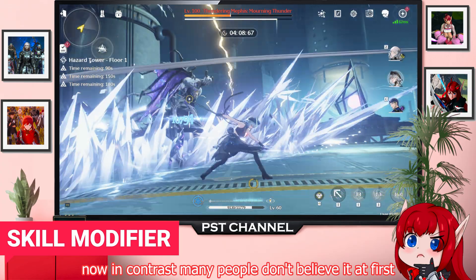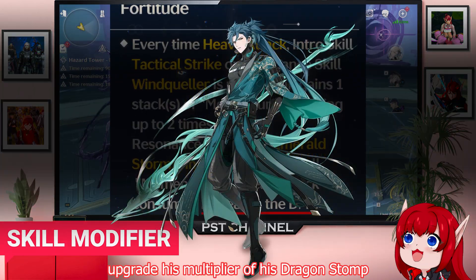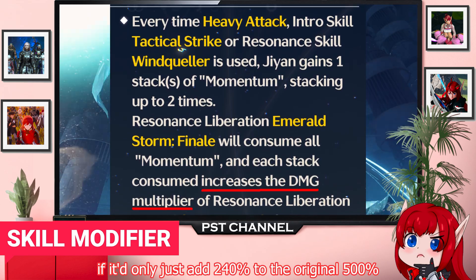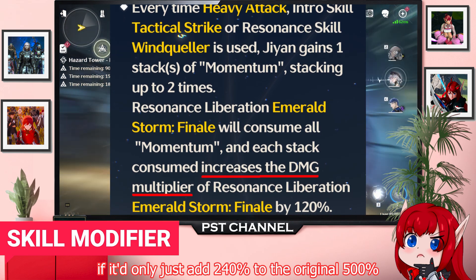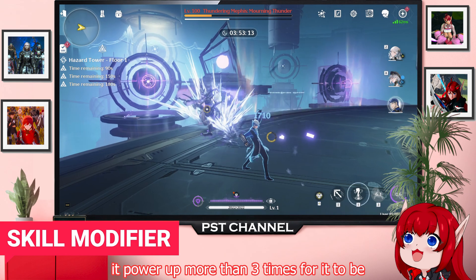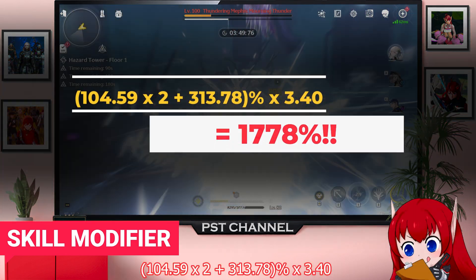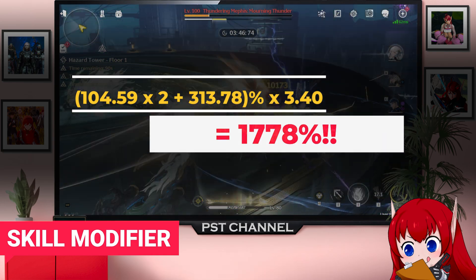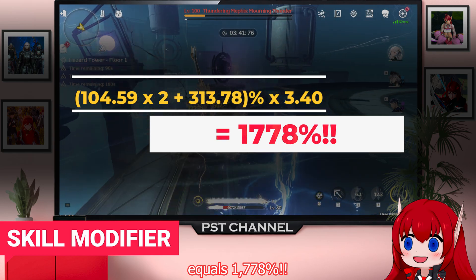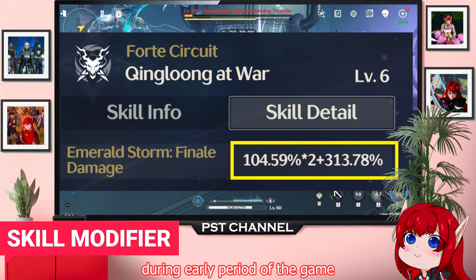Now in contrast, many people didn't believe it at first, but GN S6 upgrades the multiplier of his Dragon Stomp Liberation by 240%. People were thinking it would only add 240% to the original 500% to make 740%, but no! Actually it powers up more than 3 times: 104.59×2 plus 313.78% × 3.40 = 1778%!